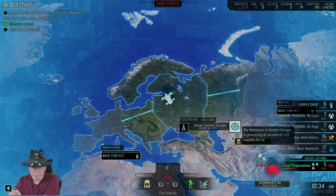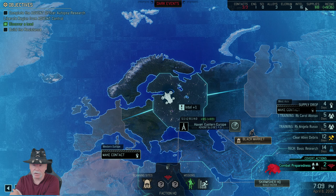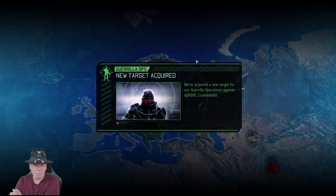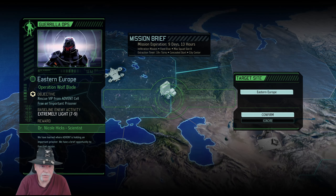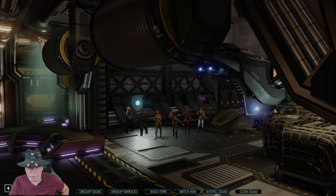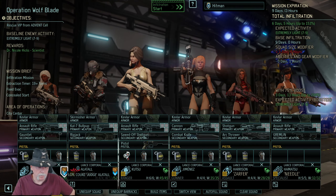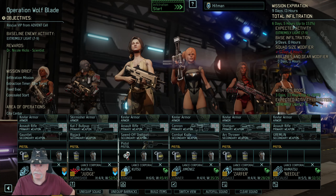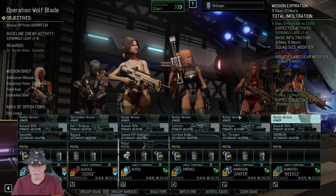Give me a mission I can actually go on. I have no supplies, no intel — I need at least 25 to get it down low. New target acquired — nine days. Okay, we can do this. Concealed start, fixed evac. We are going to get a scientist and rescue him out of a cell. So we're definitely going to need to take her. Total infiltration time — we can get up to six. First of all, we need to give you some stuff here.